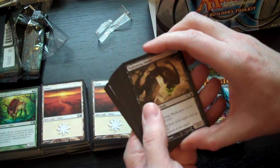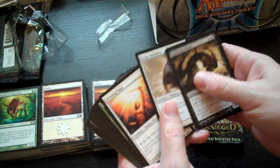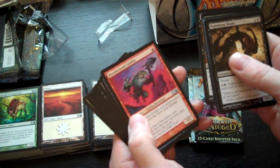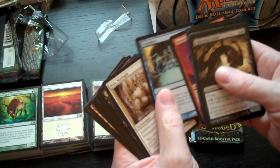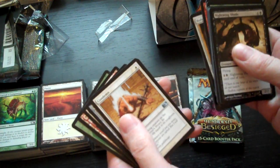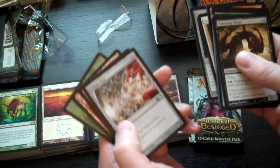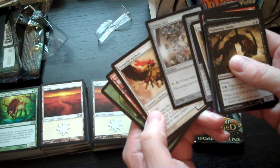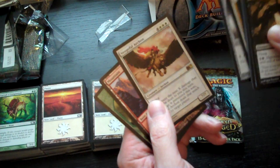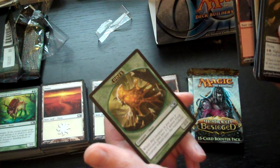Second booster: Nightwing Shade, 4C Siegemastodon, Blinding Mage, another Blinding Mage, Brindle Boar, Unholy Strength, Bloodcrazed Goblin, Preordain, Holy Strength, Duress. Uncommons are Condemn, Gargoyle Sentinel, Voltaic Key. The rare is Vengeful Archon, plus a Mountain card and an Ooze token.